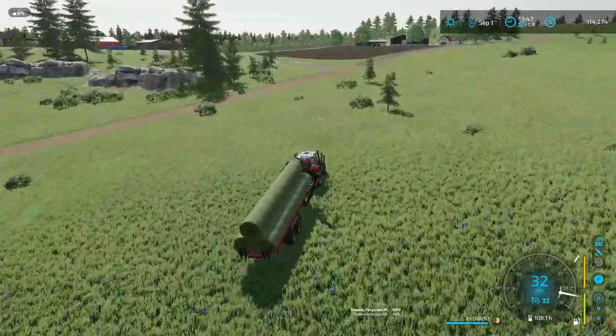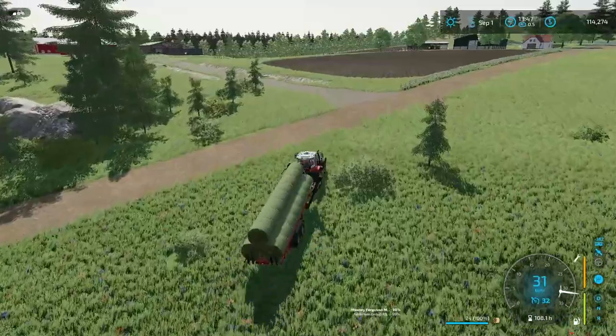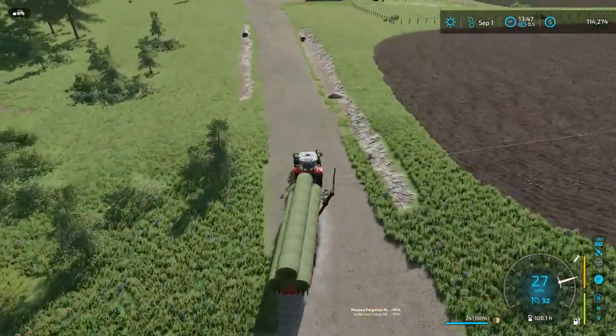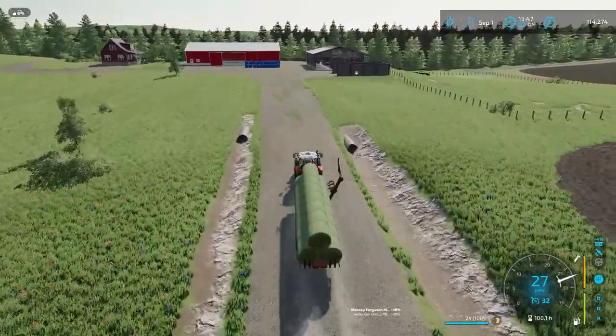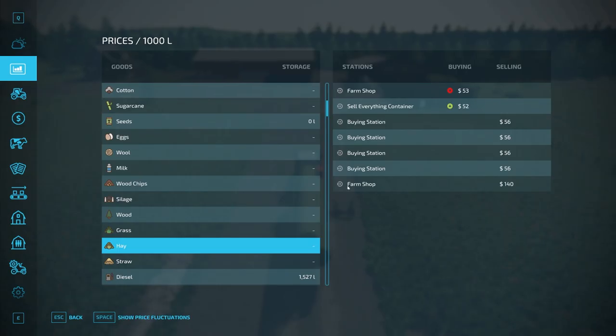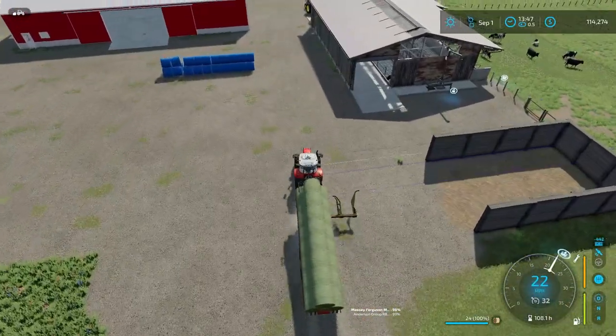We are making progress. I'm delivering a load of hay bales to Stafford — he already paid us for those. Our money has gone up. I also delivered the other six silage bales, so I have six more hay bales to deliver after this. We'll get these unloaded before doing anything else.